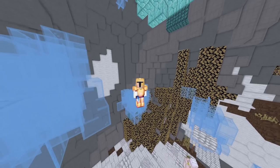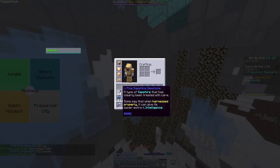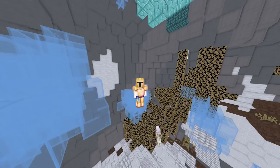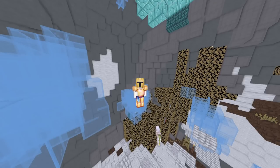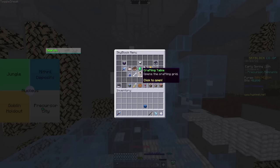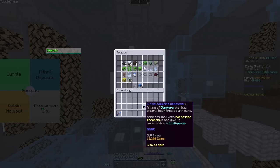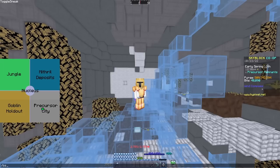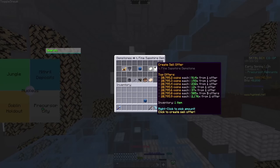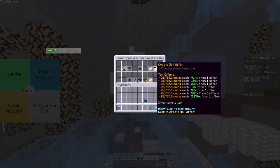I just completed an hour of armadillo mining. When you look at my inventory, I have around 30 million of sapphire. This isn't a lot compared to other top players, but considering I'm only starting out, it's a lot. One important thing about armadillo mining: if you sell one fine sapphire to the NPC it's 19,200, but if you open the bazaar it's almost 1,000 more. That's why, when you are selling, try to sell all through bazaar — you will make a bit more money.